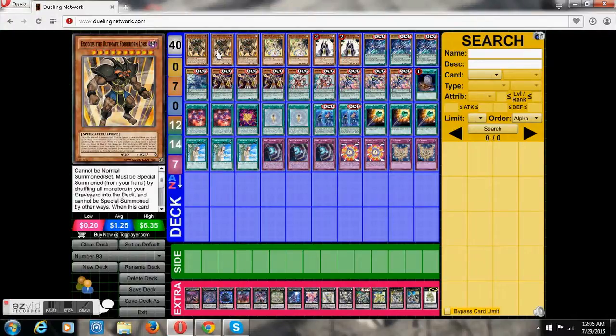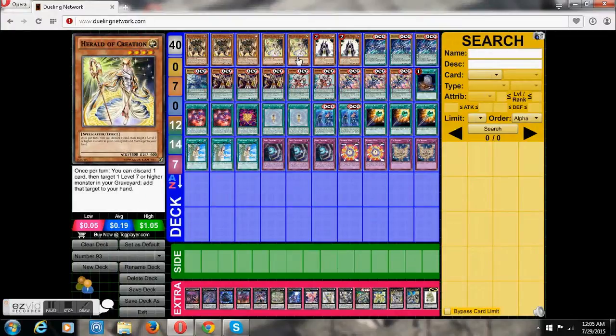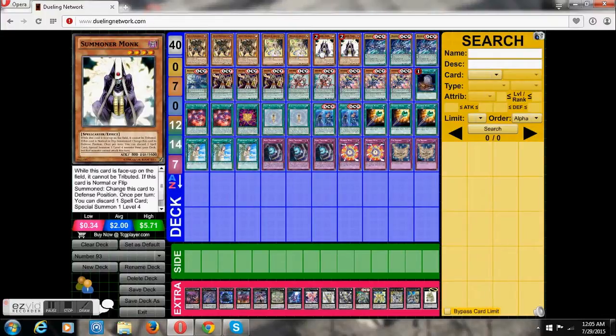So let's go into the deck profile. Free Exodus, the Ultimate Forbidden Lord — this card is actually how we get into our one-card, one-XYZ combo summoning him, which I'll explain later. He's also used to shuffle cards back into our extra deck since we run on tight space. Two Heralds of Creation — just to get back our Exodus when we mill him with Foolish Burial or another card to speed up the deck. Two Summoner Monks — again, speeds up the deck and helps us get our XYZs out as fast as possible.